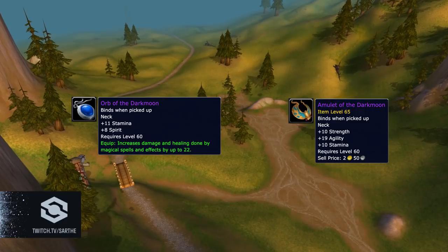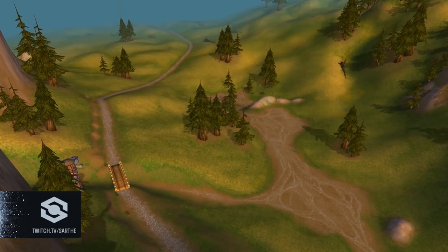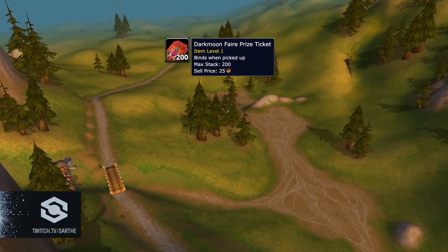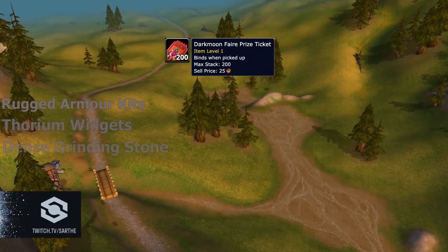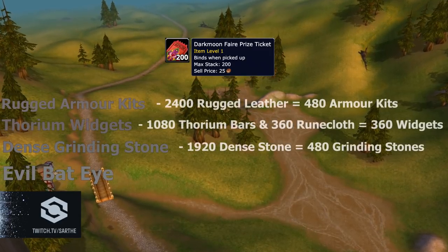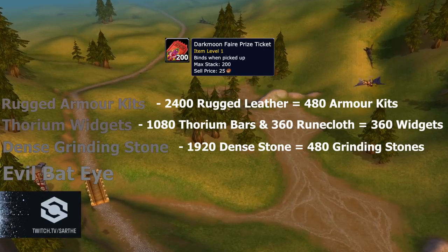What you can prepare for at the Darkmoon Faire right now are the necklaces — one for melee and one for casters. The caster one has spell power, so if you don't have Choker of the Fire Lord yet, it's pretty decent. The melee one is really good for PvP. Each necklace costs 1,200 tickets each. You can start preparing now by getting the turn-ins for tickets: rugged armor kits, thorium widgets, dense grinding stones, and Evil Bat Eyes. I put a calculation on screen of how many of each you'll need to instantly buy the neck of your choice.